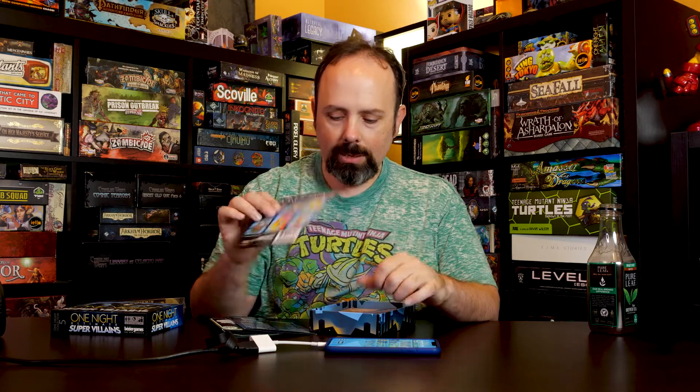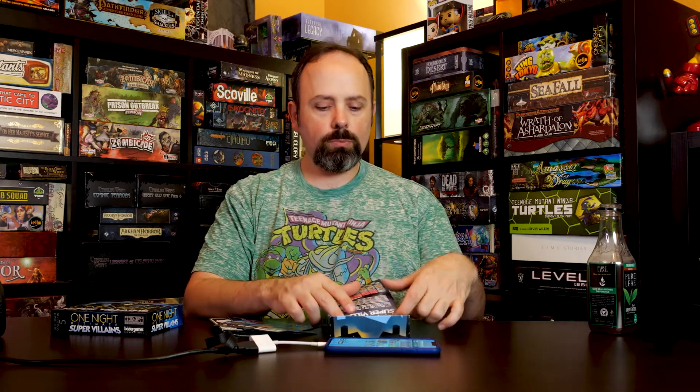Because of the Kickstarter version, I got One Night Ultimate Bonus Pack 4. That's some additional characters like Family Man, Defender-er, The Sponge, Ricochet Rhino, Wendy Wendy, and Innocent Visander. We've got very small amounts of rules because it really is that easy. You just deal out the characters and pretty much you just do what the app tells you to do.